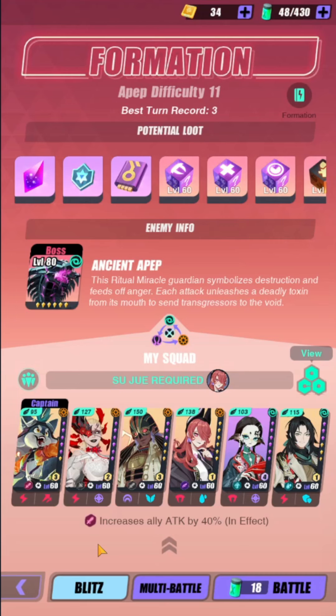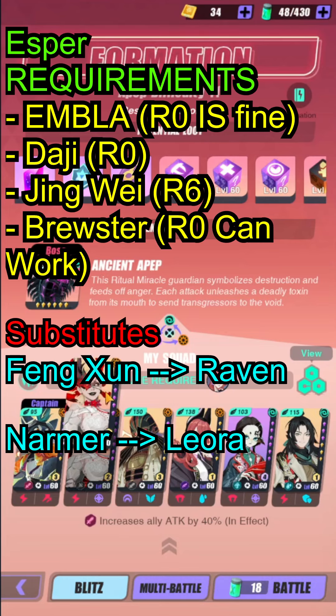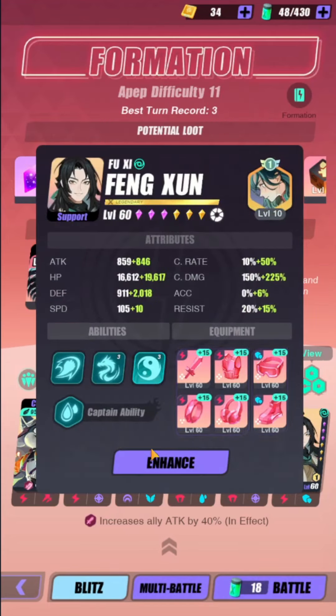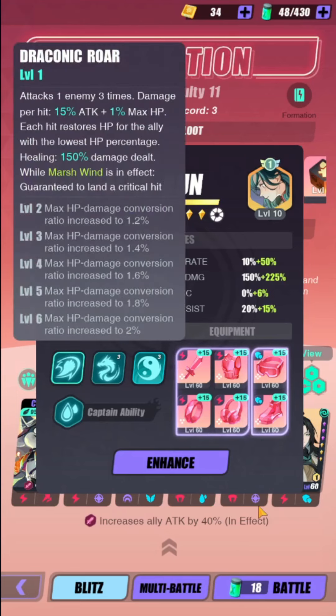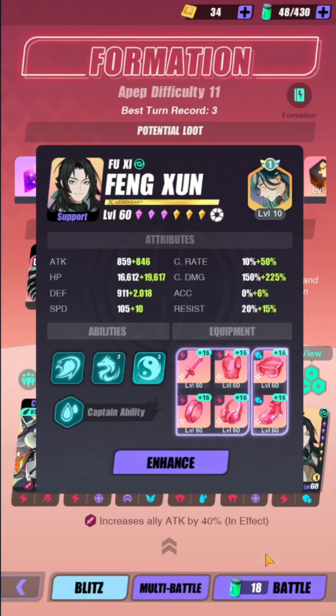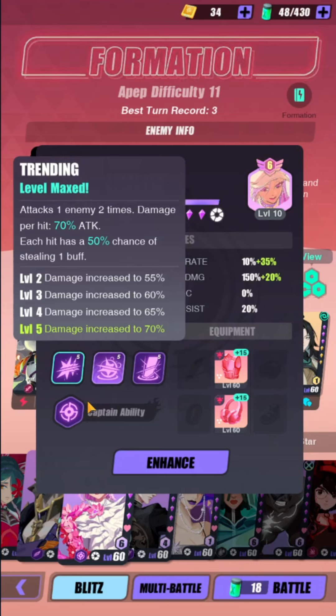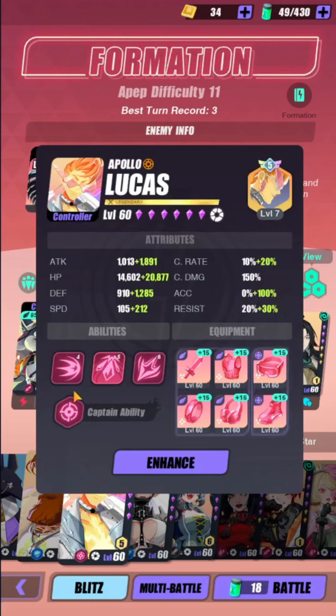I'm going to showcase the Apep 2.0 team — a three-turn run, but it is very RNG dependent. The required units are Embla, Daji, and Jingwei. The fourth spot is flexible, but ideally you want a unit with multiple hits on their S1. You can go with Raven or even Chloe, though Chloe only has two hits. Lucas would also work well.